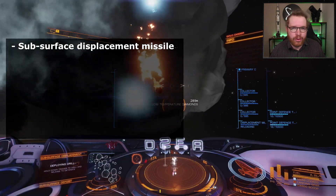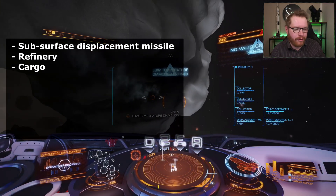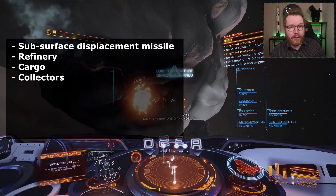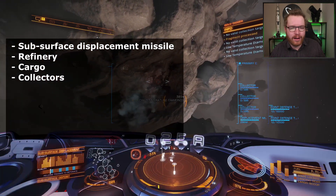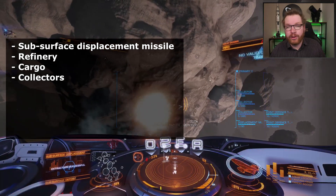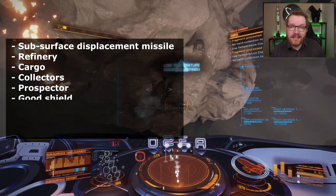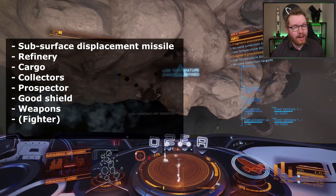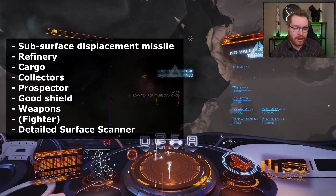Then we're going to need all the usual mining equipment: refineries, cargo to hold our mined materials. We're going to need collectors — I've been running with nine so far, it's been working pretty well, but you can make do with less. You will, of course, need a prospector so you can actually find the rock. You will need decent shields, weapons — a fighter may be recommended — and of course a detailed surface scanner so you can actually find the hotspots.